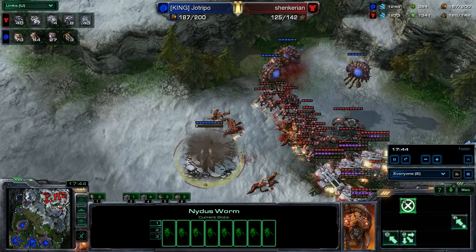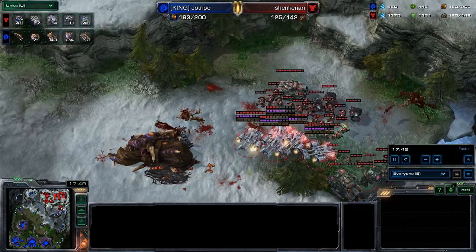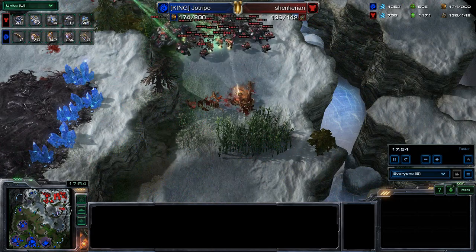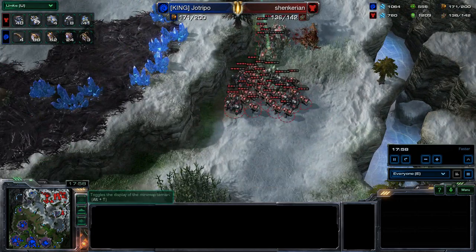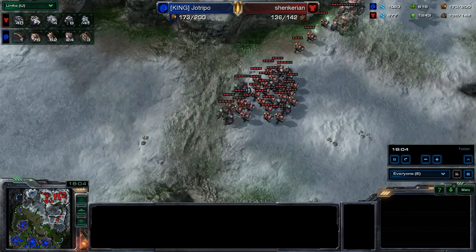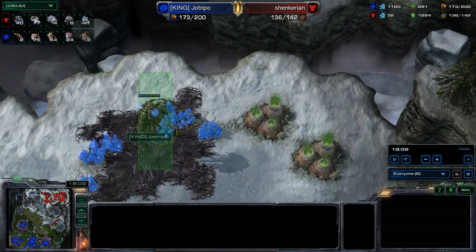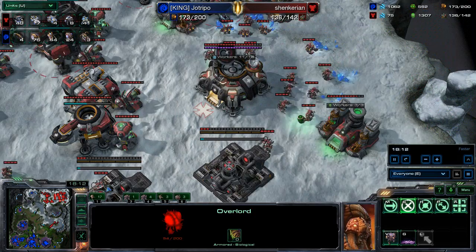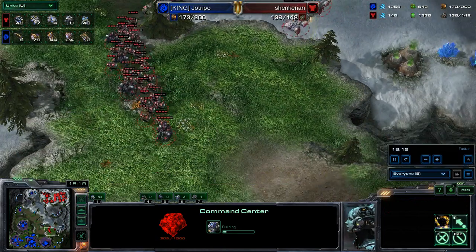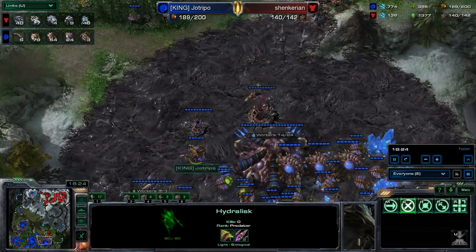All three or four of those Overlords are going to go down. They're going to work on the Nydus Canal and Overlords next. He's still at 200 food, so looking pretty good there. The tides are starting to turn a little bit — Shinkirian is starting to make a little comeback. Getting a couple armies out of position. Those Nyduses aren't so fun now. Maybe he underestimated his opponent a bit — just going straight Nydus play. Terran has a couple more Command Centers and his opponent is finally looking to expand.